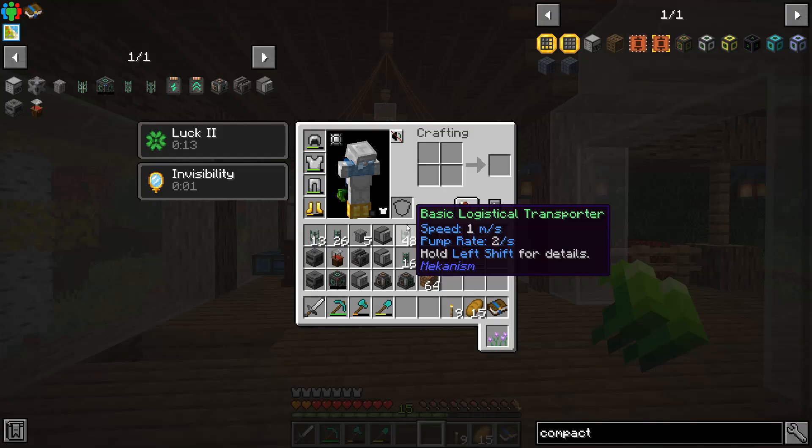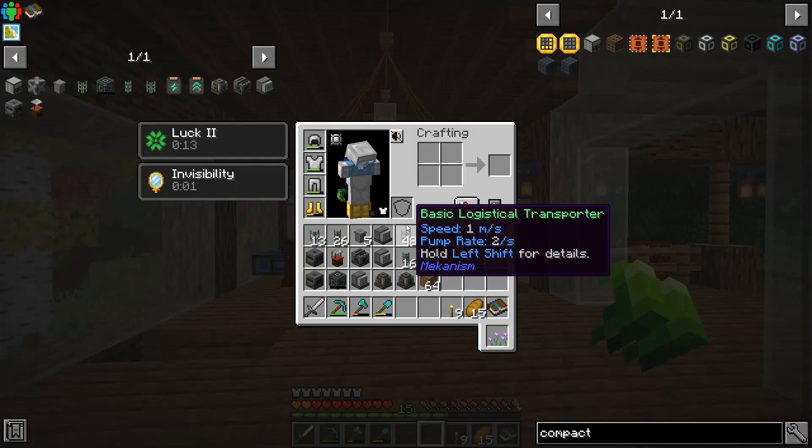There is a ton of stuff for us to take care of in today's episode. If you look at my inventory it is chock full of machines, assorted pipes, and a ton of other random blocks that will definitely be useful in this setup today.